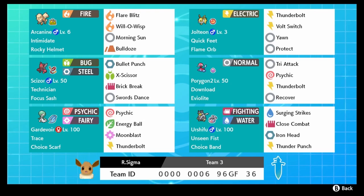Rounding out the back half of the team we've got Porygon2 doing Porygon2 things. It's running Tri-Attack for great STAB that can inflict status, Psychic to poke at fighting and poison types, Thunderbolt for coverage, and Recover to stay healthy. We've got a Gardevoir with a Choice Scarf - very speedy - with Trace to scout abilities, running Psychic, Energy Ball, Moonblast, and Thunderbolt for great coverage.